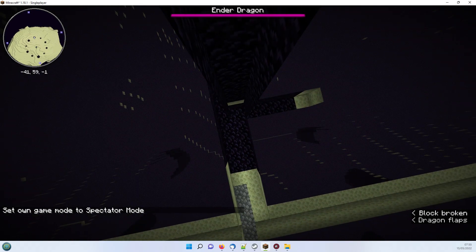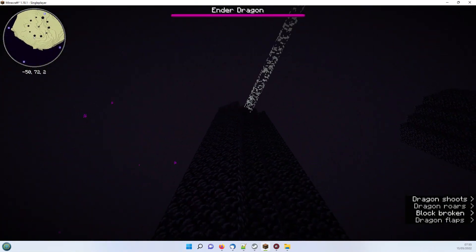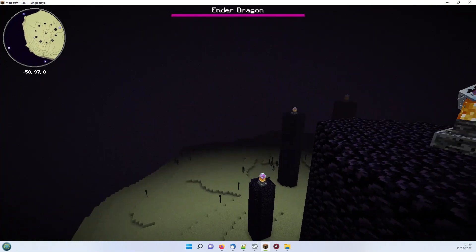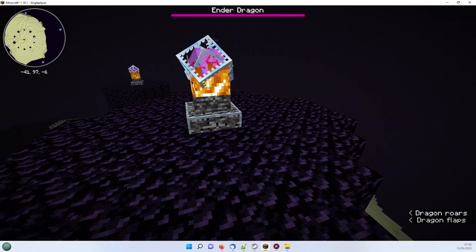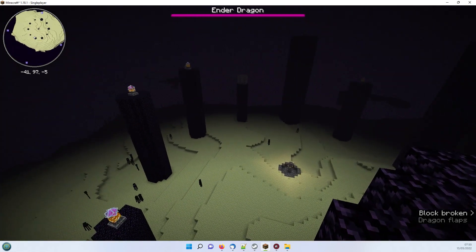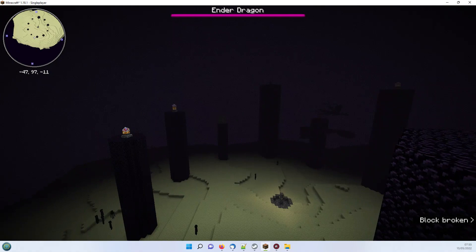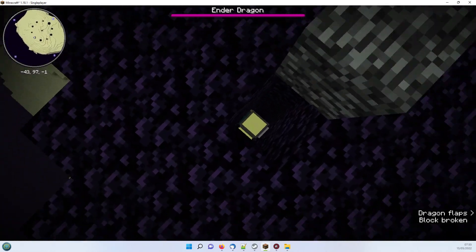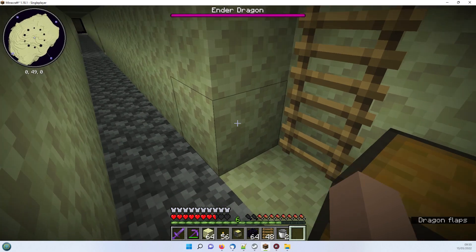In spectator mode now - we can follow it. It's coming up the tower. This is where the danger is - the beam that the dragon attaches to the tops of the towers can destroy the turtle. Hopefully that won't happen. There it comes - it's destroyed the crystal and now heading back. That was a success, one down.